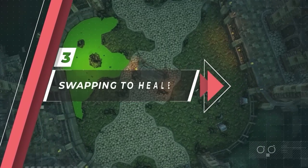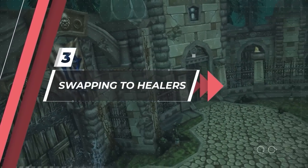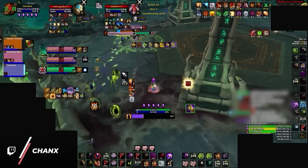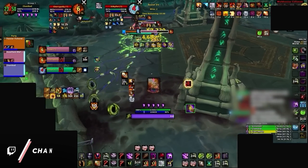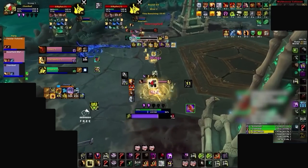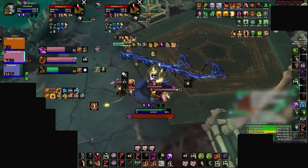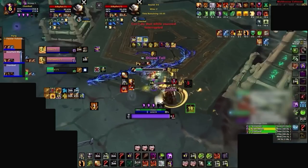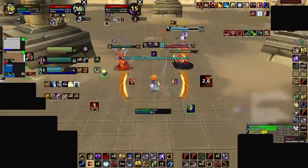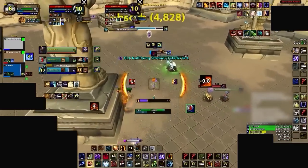What this means is now he has a perfect window to apply pressure, and in these moments it's sometimes necessary to push in while using a defensive cooldown to make the final kill attempt much safer. By now it should be clear that you need to be willing to swap targets more often in Solo Shuffle, and in some cases this even includes the enemy healer. This opportunity arises more often than you think.